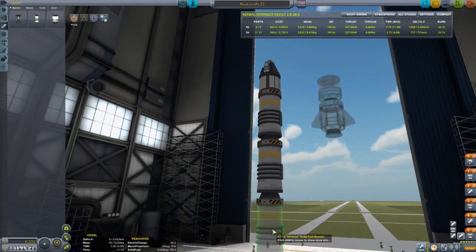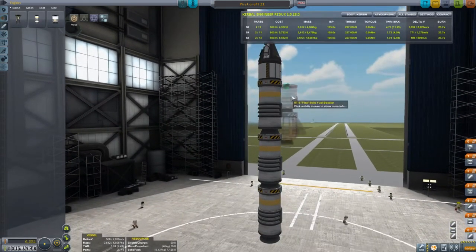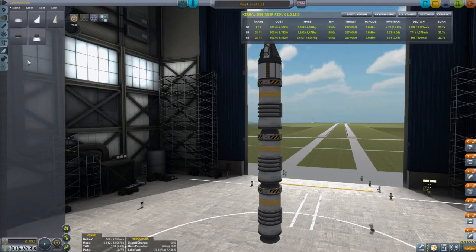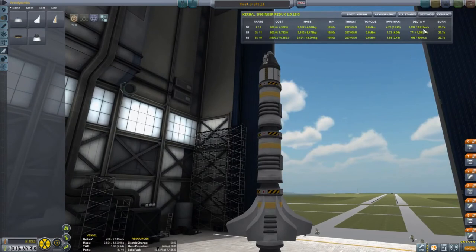I know this probably looks a little ungainly. By the way, you get rid of stuff by clicking it and clicking again over here, just to get rid of stuff you don't want. Let's do a winglet — four might be enough but I'm going to go with six. Now that's almost three kilometers of delta-v.